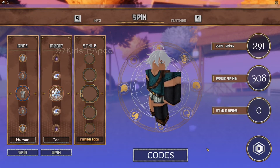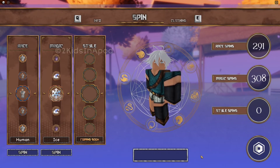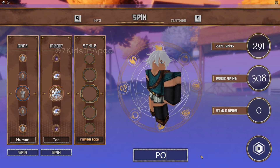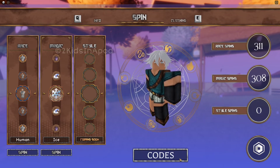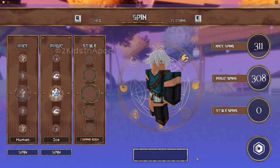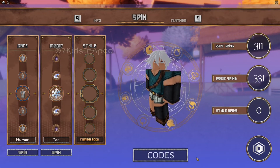That gives us 15 million EXP. Now let's go ahead and redeem our spin codes. The first is P-O-W-1 — hit Enter — that gives 20 race spins. The last working code is P-O-W-2, hit Enter.